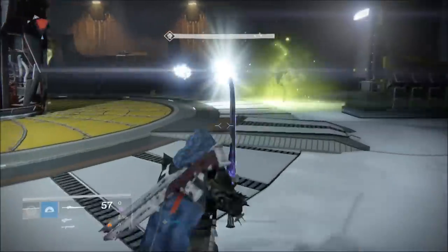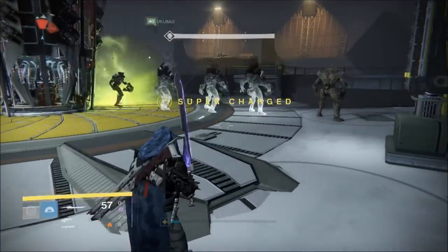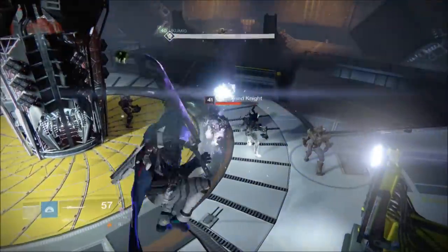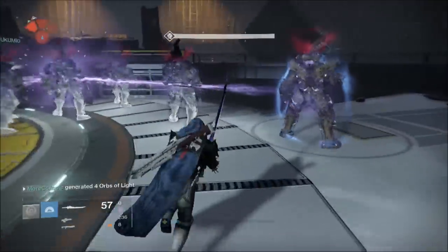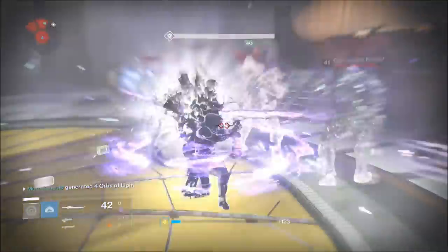Now during the first firewall mission, you'll notice that the Taken and Hive Knights spawn in a certain order. There are four waves and each wave has its own spawn sequence. This spawn sequence will help you a little later on in the quest. For the time being, kill everything until the boss spawns.